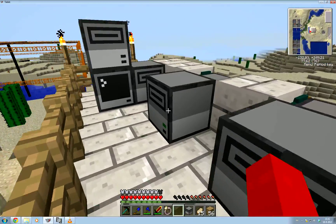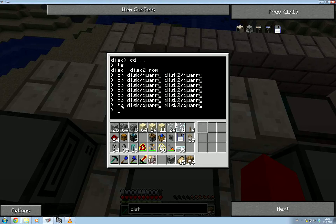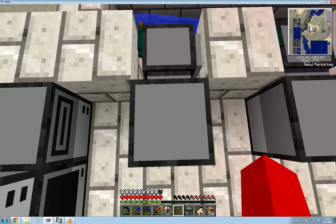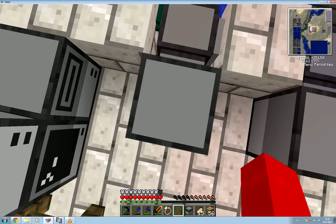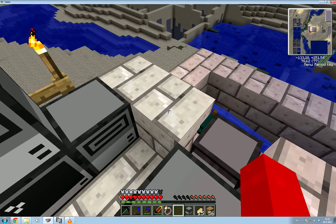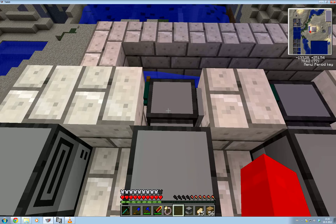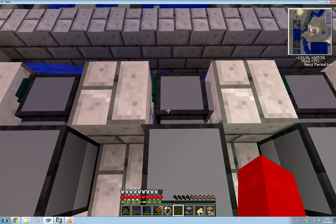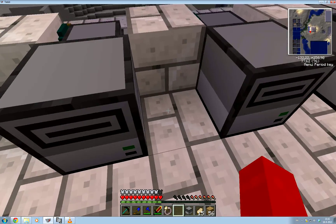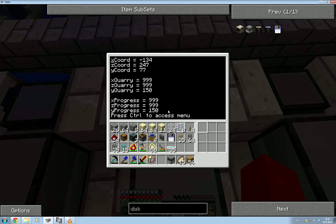I grabbed another disk drive, put it next to this block, and copied the Cori program from the disk that is in here over to disk 2, which is the other disk drive. If you have two disk drives next to a computer or a turtle, it will name the second one disk 2. I copied it over and named it Cori as well. I did that a bunch of times and added those disks into all of these disk drives here, so each turtle has its own disk.